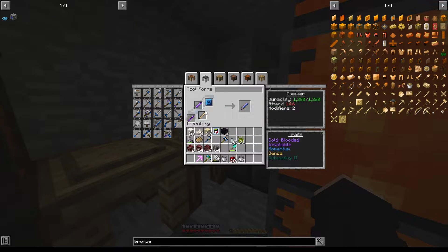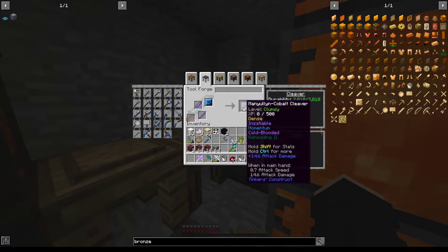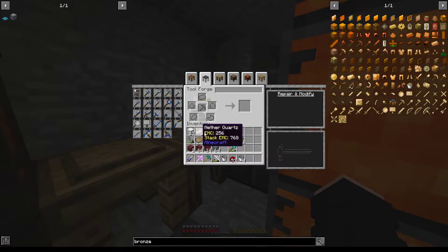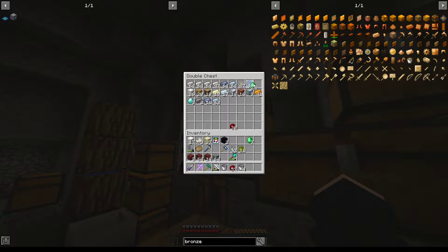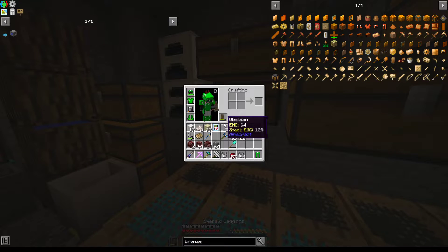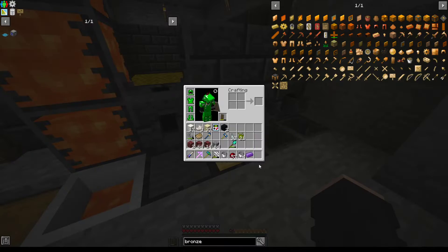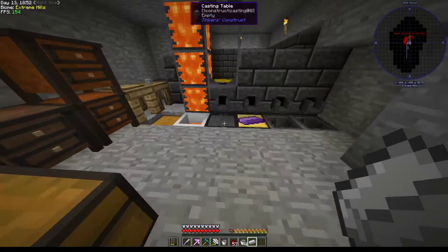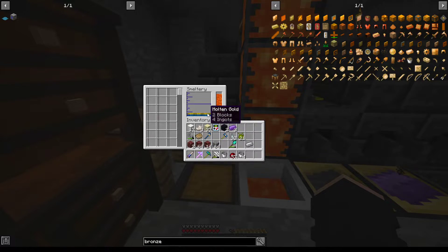Should be able to chuck those guys in there now and it should work out perfectly. For the cobalt, we want more cobalt ingots to repair our stuff. Seven ingots of manyullyn - we'll pour out the manyullyn first. This is gonna take a while because denser things take longer to pour out. Perfect cleaver. Is the damage different? 14.6 with all the same modifiers - momentum, cold-blooded, insatiable.